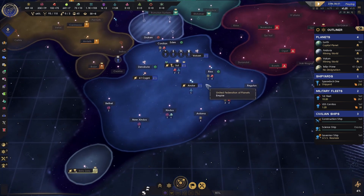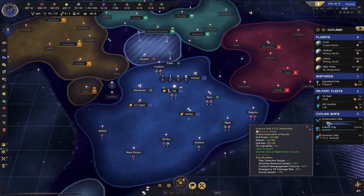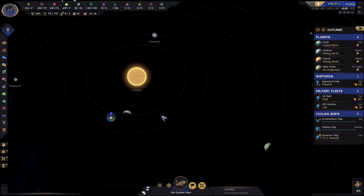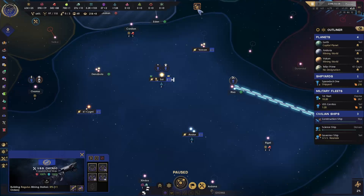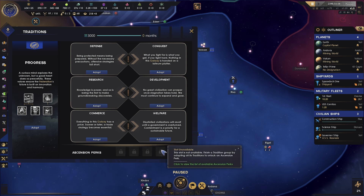At the beginning of the game, things are a little bit slow. Our governor ship is doing its thing, our construction ship is doing its thing, and our science ship is exploring. We can check in on it — our intel level is high and we can actually see it moving around surveying all the little planets and stuff. A tradition is now available, so we're going to be able to pick our first tradition.